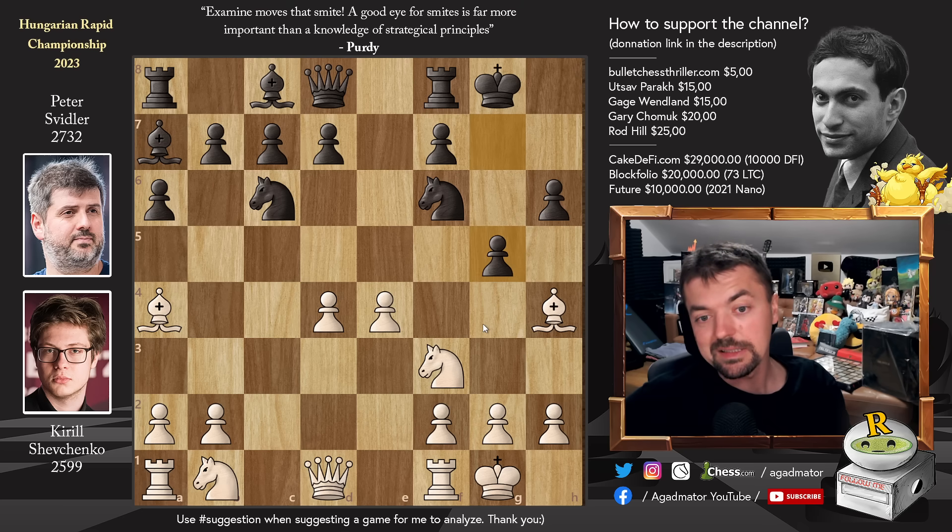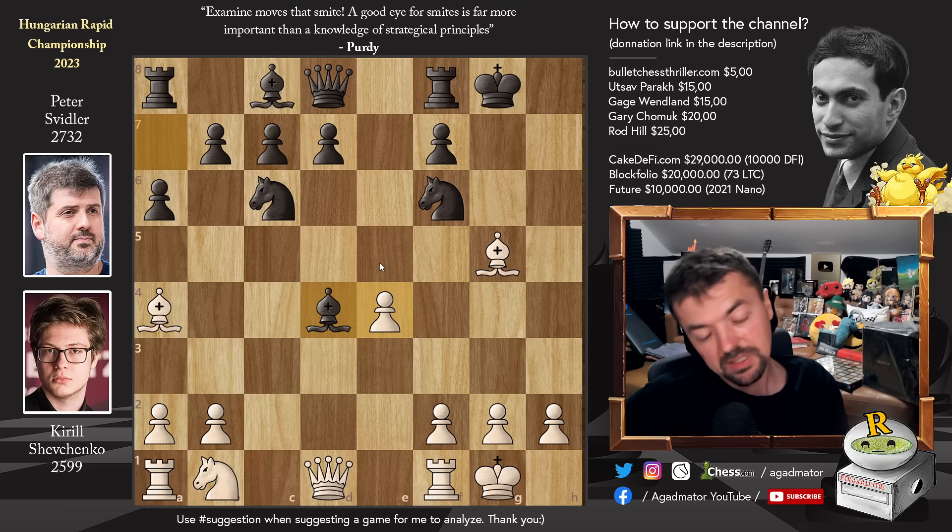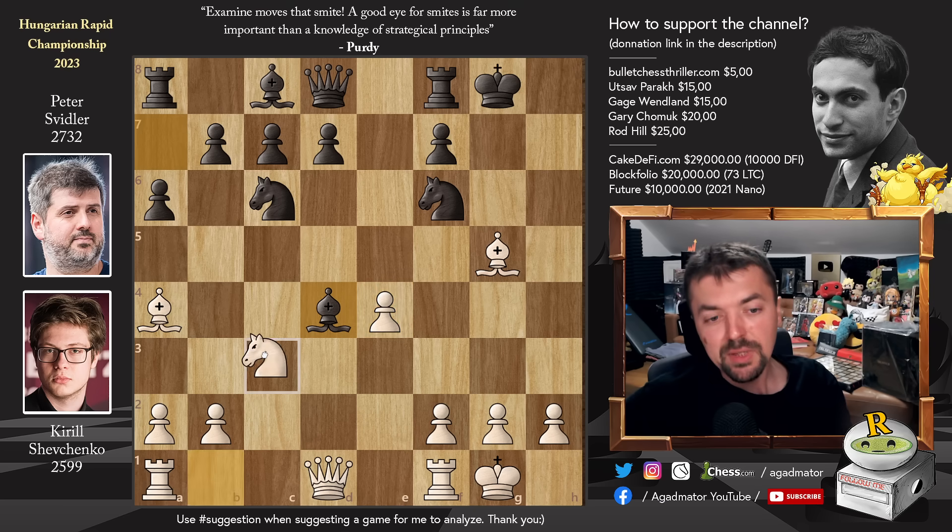Peter gives Kittle a deadly dare, and of course Kittle does not back down. Knight captures on G5, H captures, Bishop captures, and now Bishop captures on D4. Your opponent gets the attack, but you've eliminated his center, and now you don't have Pawn to E5. If White had E5 for free, then it would be already game over. So Knight to C3, and now Pawn to B5.